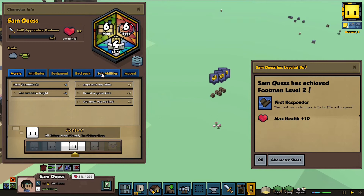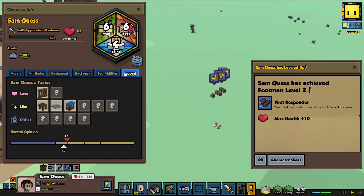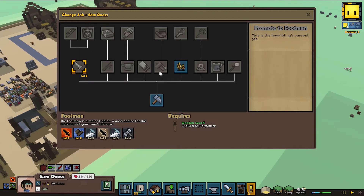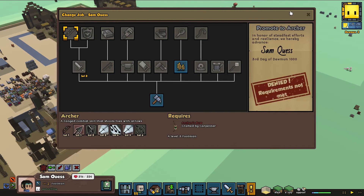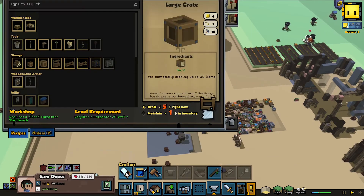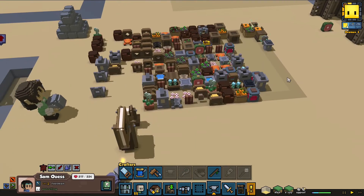Let's see — Sam can become a knight if we craft them a shield. They need to become a level three footman too, but that's fine. Do we have an archer to make? Letha — okay, they all need to become level three. Let's make sure our carpenter is crafting. Maybe we do have one already somewhere around here.